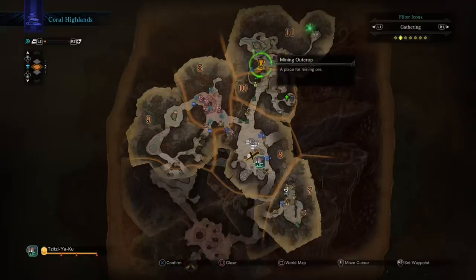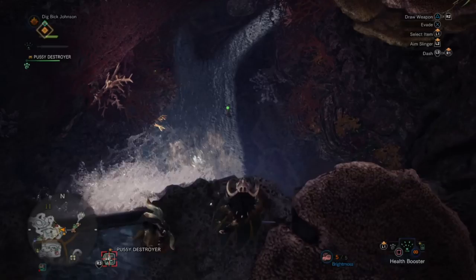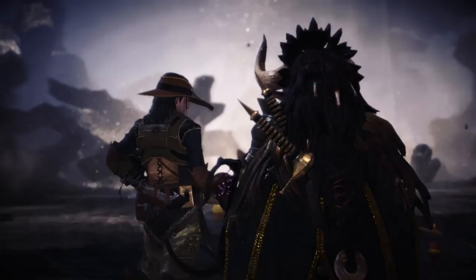If you need a reference point to drop your way marker, use the Gribblekins in the far north if you have them unlocked, as there's a mining outcrop right near them! Otherwise, just use the Piscean Researcher, as he's unlocked by default!